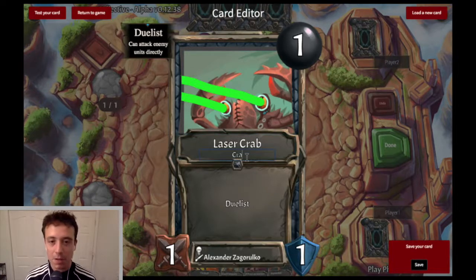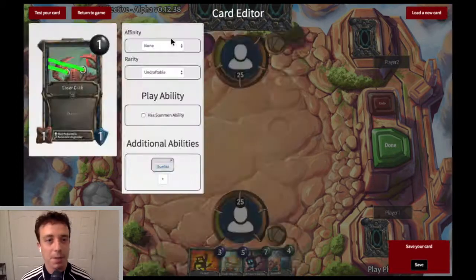Laser Crab. The tribal type is here, so if you have a card that cares about whether or not a unit is a crab. Put your name there — you can put your real name, your username, or you can make something up if you want.